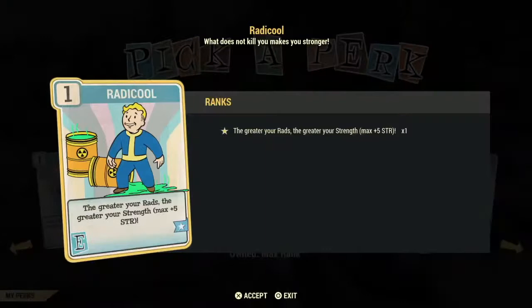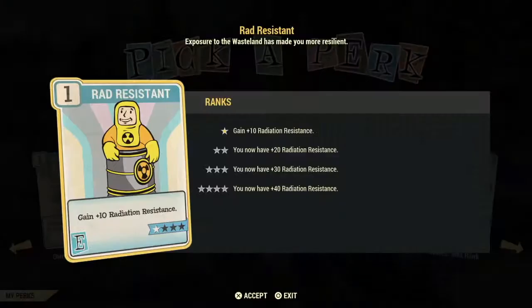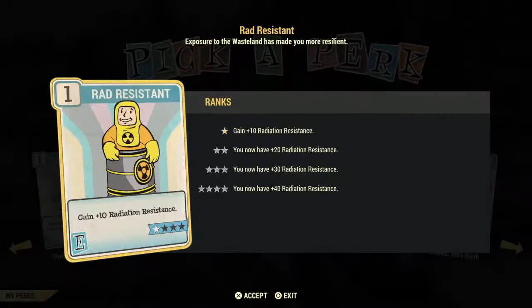If you don't know what a bloody build is, they take advantage of unyielding armor that gives them more points in their SPECIAL stats the lower their health — except for Endurance, which is not elevated. Rad Resistant is a very poor investment — you're better off getting power armor or Chinese stealth armor for the radiation resistance you need. There are also chems that can help out with that.